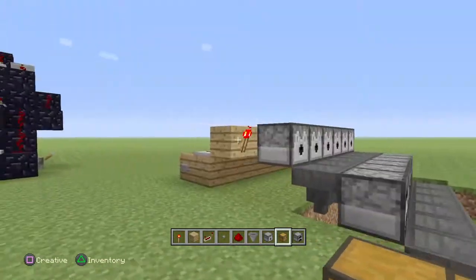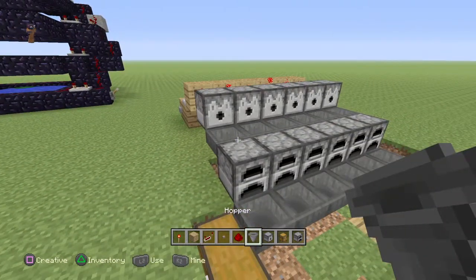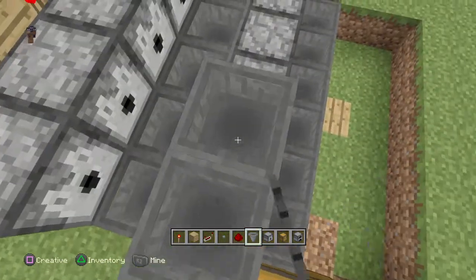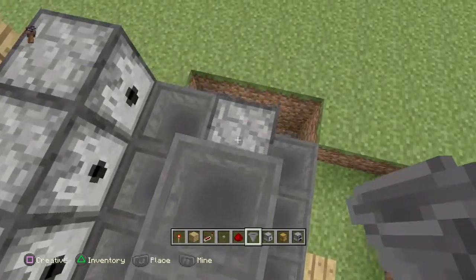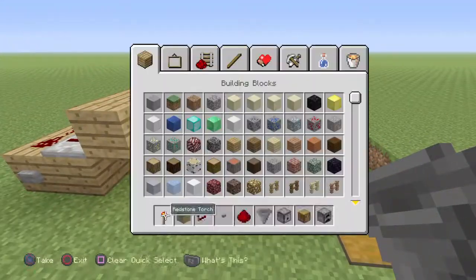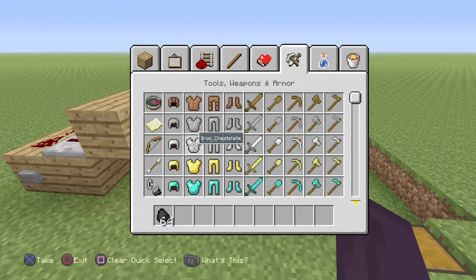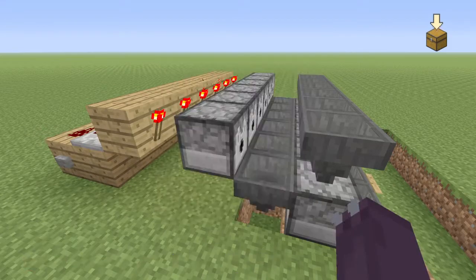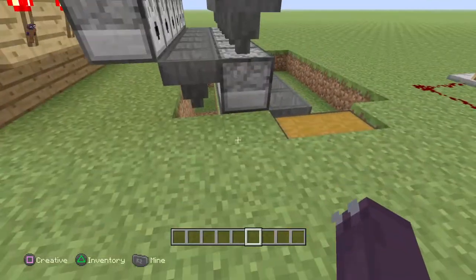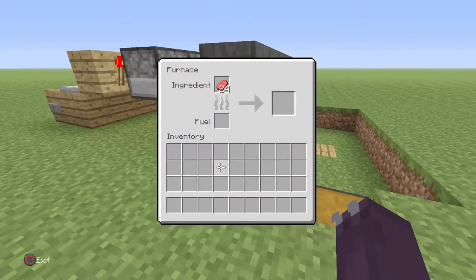They'll all come out to the hopper underneath it, then come into these hoppers which are connected to the chest. You'll have all your cooked food right there. The way to make it cook - instead of having to place food in here over and over again, just throw it in. Get coal and some raw beef - this right here will drop right into here, then press the button, the coal will pop out and jump right into there.